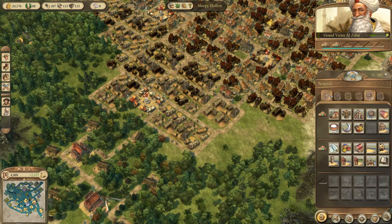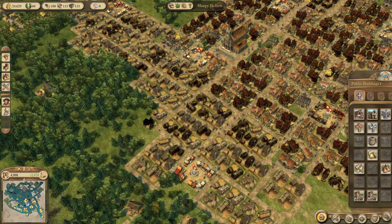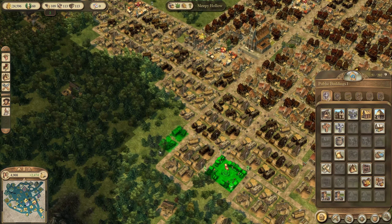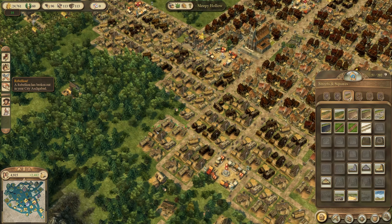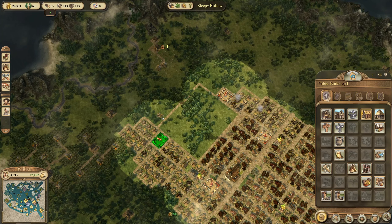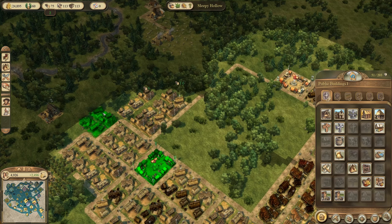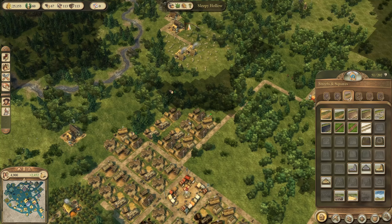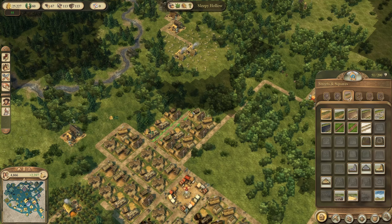Let's continue building more peasant housing. We have 2,400 on the balance right now and I want this to grow. Ashgabat is not in a good state because we're missing some food, but it's coming soon. Always checking the sea map in the background as well — I need to keep doing this until we have patrols up and running, but at the moment I just can't afford them.